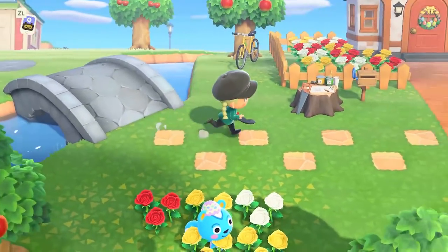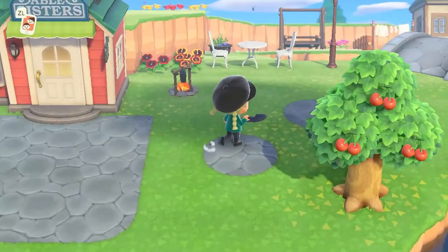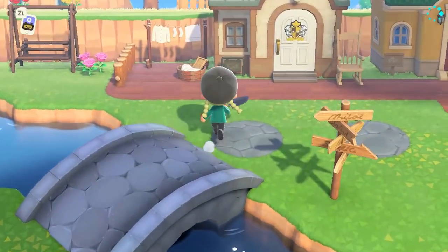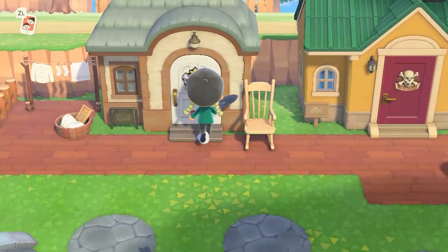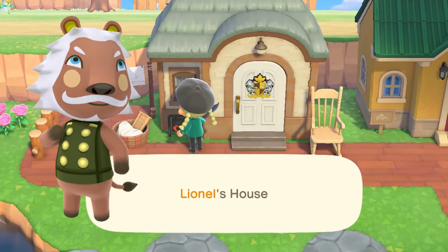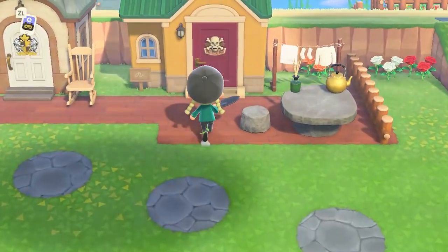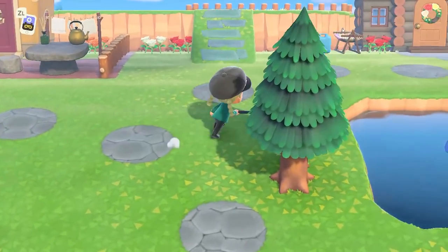Now here we are back at my house, so I am actually really close to the shops. Over here we are coming over to a really cozy residential area with a waterfall and all of that. And here lives Lionel — I gave him that door plate because it suits him. And here we have Stitch's home. I like that too.